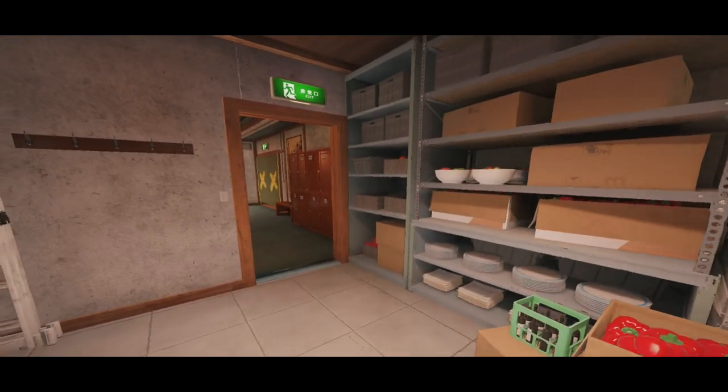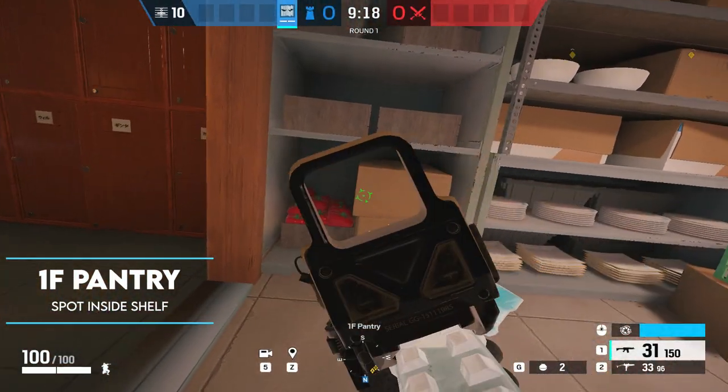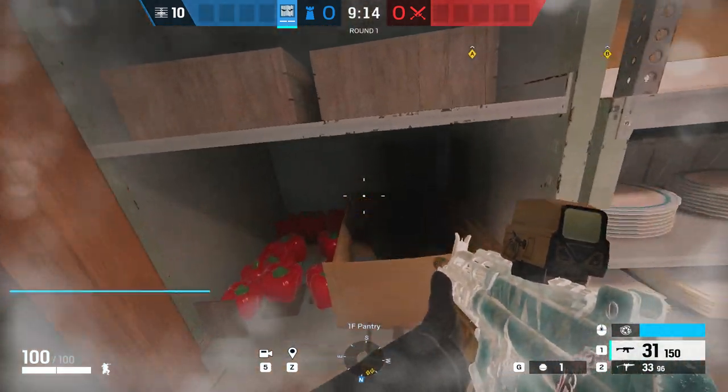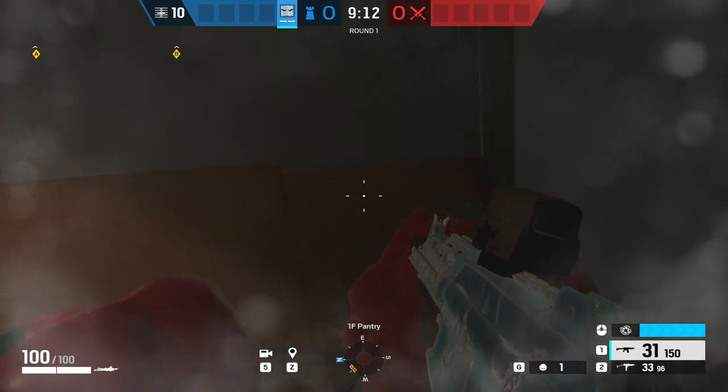This next one takes us over onto Skyscraper, located in the pantry on the first floor. By impacting that bottom shelf of the unit, you'll be able to lie prone and crawl up inside there.